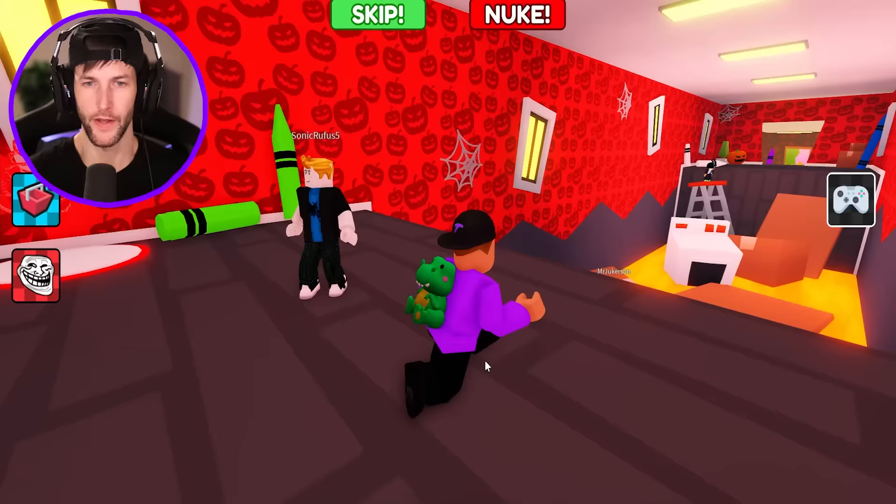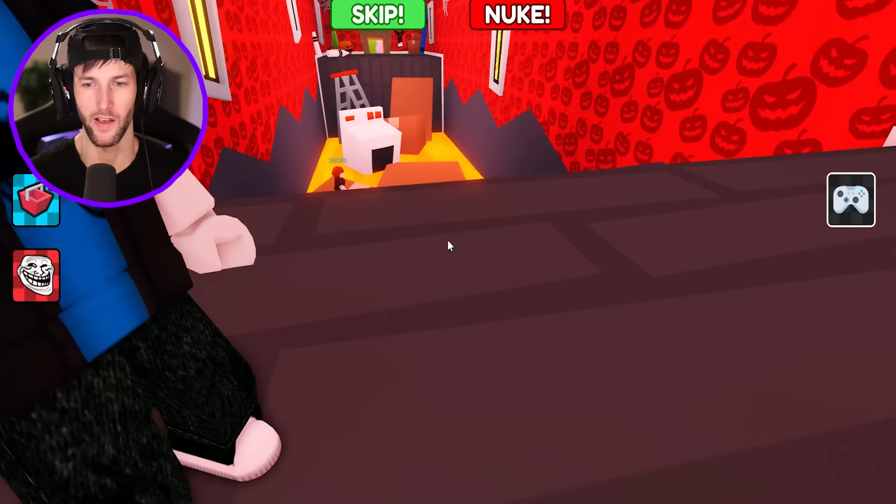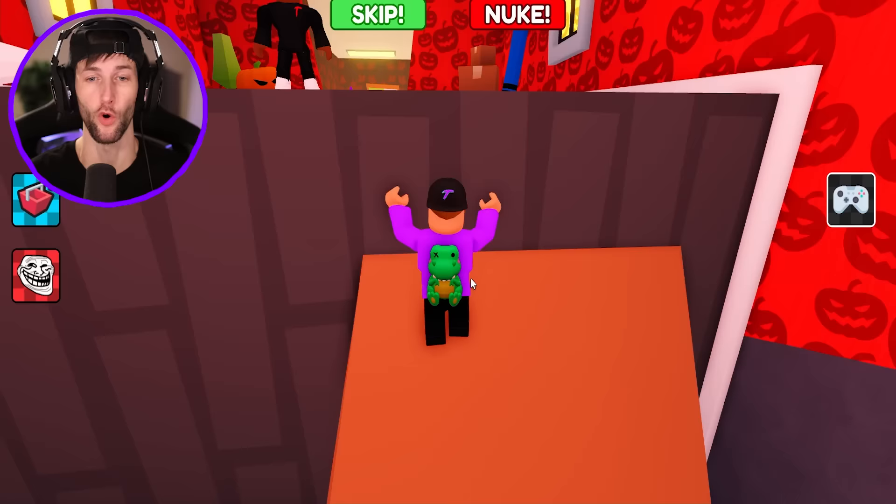I like the Halloween decorations. Did they set this up for October? That looks so cool. I just bumped this guy over — he has like a square box head. What the heck is going on in this crazy crayon house? The floor is lava. This is going to be super easy. This obby might actually be easy. I'm going to juke the evil crayons. They think they're going to capture me and keep me inside their house. Not a chance.